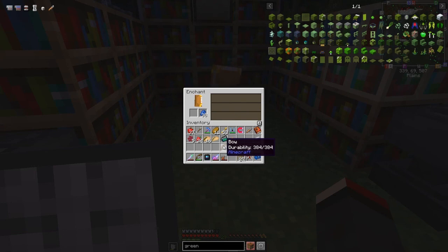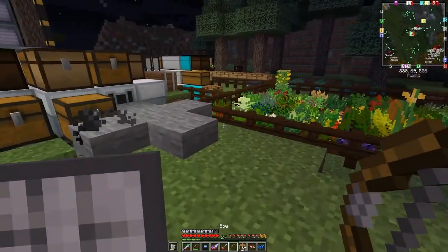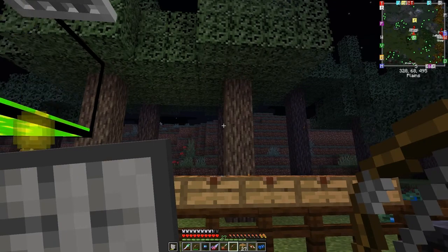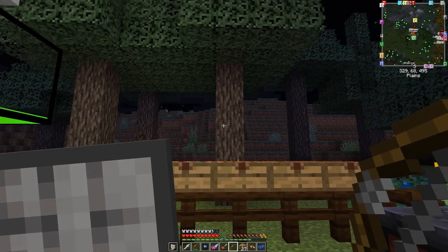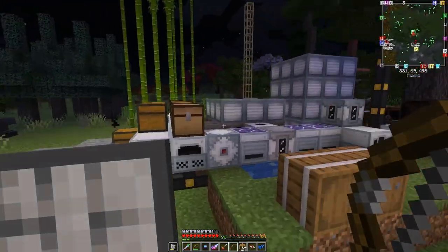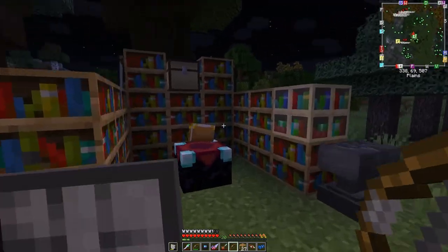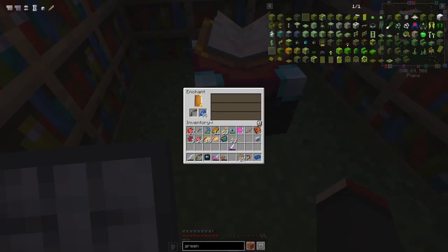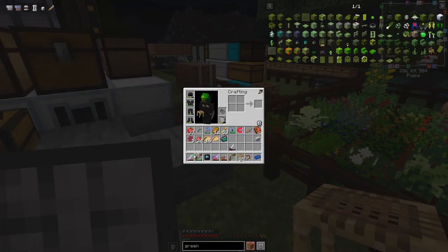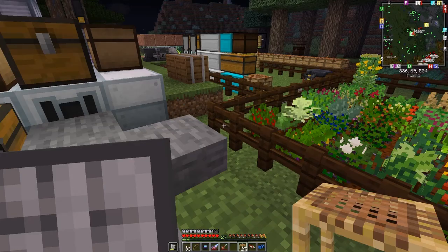I also want to enchant this bow with Power. I need just three more levels - I can get that from those guys over here. Any second now I'll have 30 levels again. Let's enchant this bow - Power four, Punch two. Pretty good! It doesn't look like it's glowing which is strange - they normally glow. So we can test it out. Let's activate the nano saber - put it in the front slot. We've got our protection here.